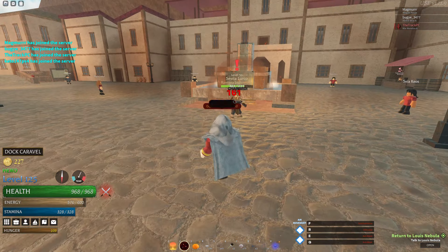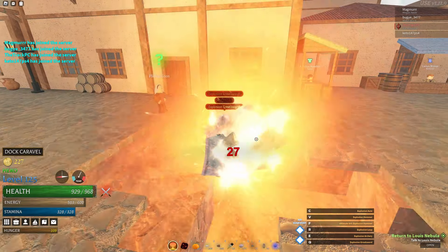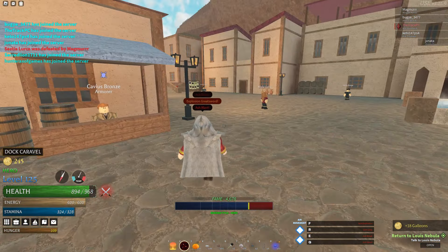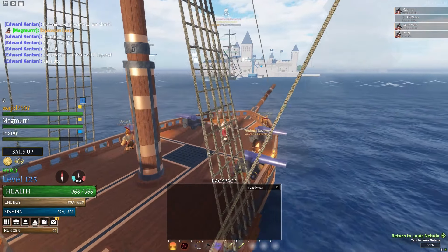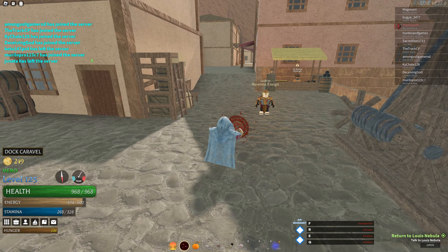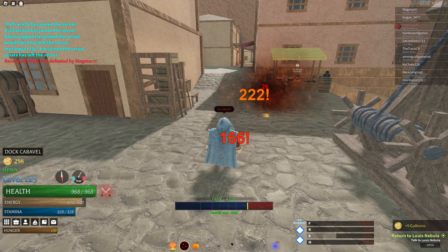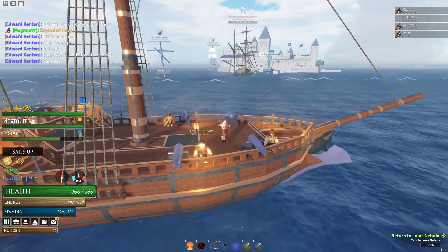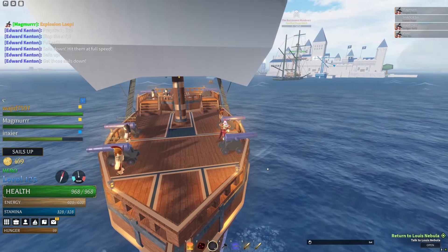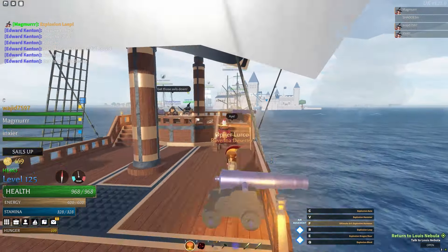Petrification freezes an enemy in place. You can tell someone has been petrified as a prompt will appear saying 'petrified' and they will turn into a grey statue. Ash can also petrify on its own if you hit an enemy for 33% or more of their health in a single hit. However, you won't regularly petrify enemies this way — it's only effective against low health enemies, and you'll rarely directly petrify bosses or other players.